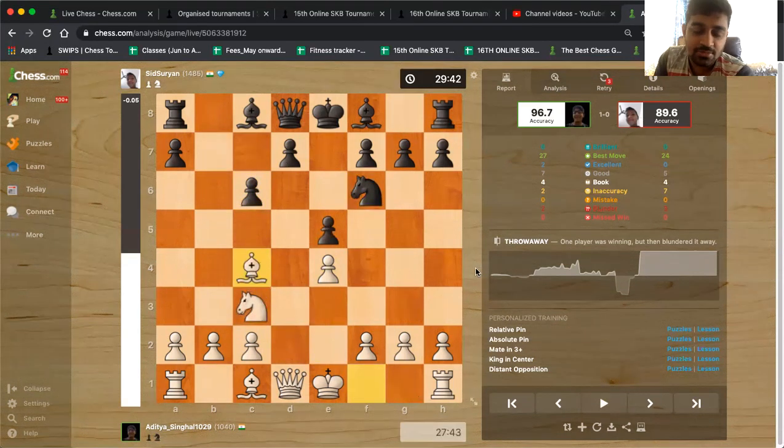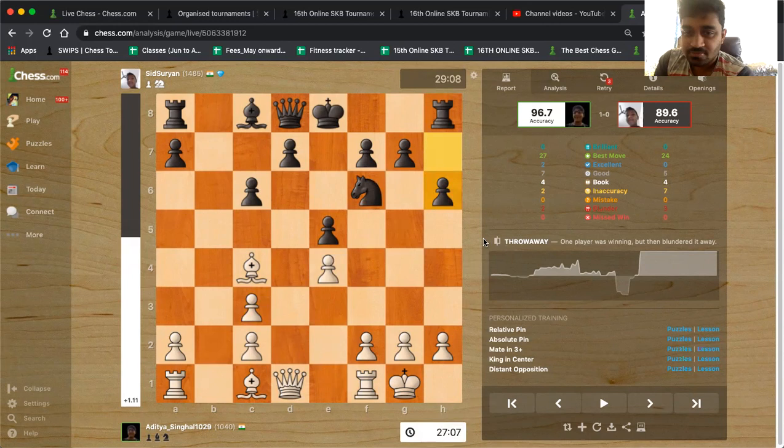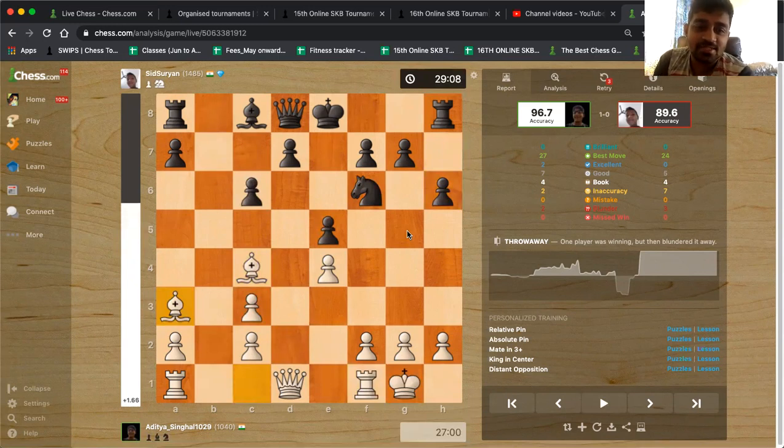Nc3, Nf6, Bc4, Bb4 — threatening the pawn. White just castles. But can't black, can't Siddharth just take the pawn? Bishop takes knight, pawn takes. He doesn't take, because white would play rook e1 right after. And even a Ba3 idea. So Siddharth does not go for the risk; he plays h6. Bishop a3 — a very nice move by Aditya. He is basically annoying black. Black wants to castle but he cannot, because the bishop is covering the f8 square. There's a check on the way and it's not easy to block the bishop.